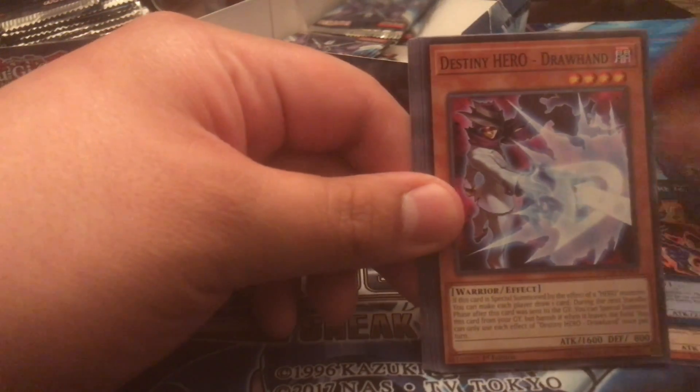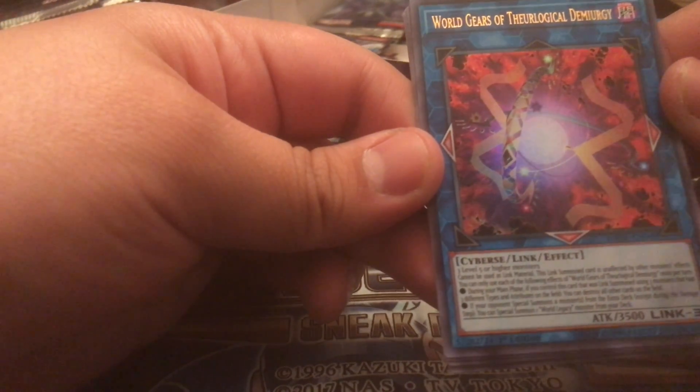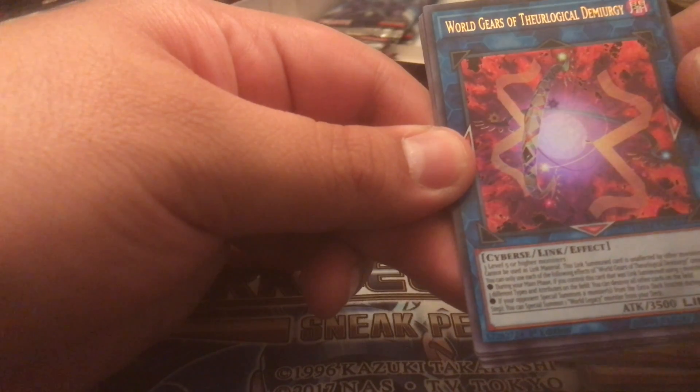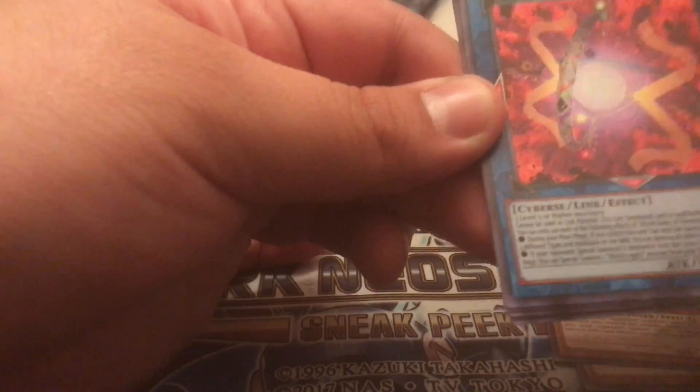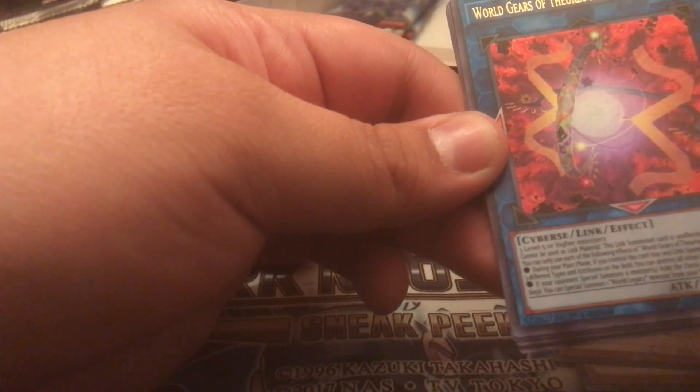Kosalos Go, Dry Hand, Alter Guys — oh, the ultra! World Gears of the Thrudgelmir — level five or higher monsters cannot be used as link material. This link summon monster is unaffected by other monster effects and can only activate one effect per main phase. If you control this card that was link summoned using three monsters with three different types of attributes, you can destroy all cards on the field. And if your opponent summons a monster from the extra deck you can summon monsters — this card's really good.